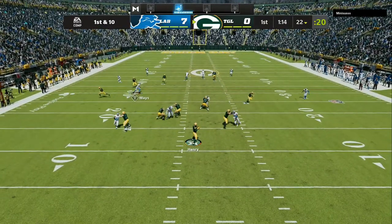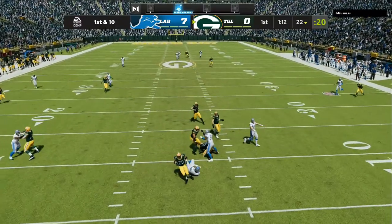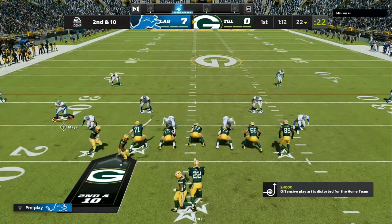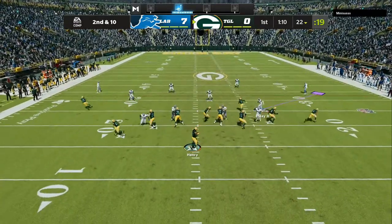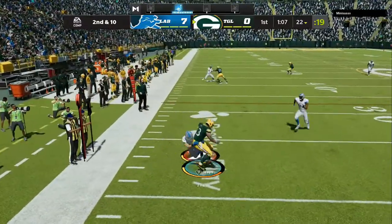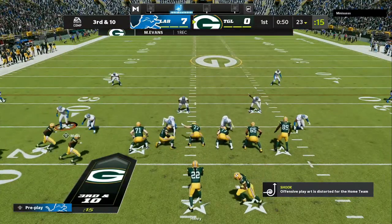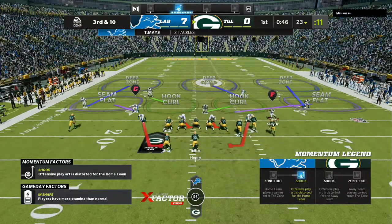We are back on defense, up seven to zero. There's another interception opportunity, but he's looking for the long developing routes. Second and ten — my opponent is getting kind of smart, he's flipping the play and I'm making adjustments. You got to be quick on this. This time I don't get a chance to bump anybody, but his routes are all long developing. When somebody wants to spam money plays they've seen on YouTube, this is going to be the best cocktail for you to cook up to be successful.